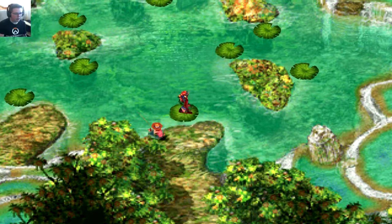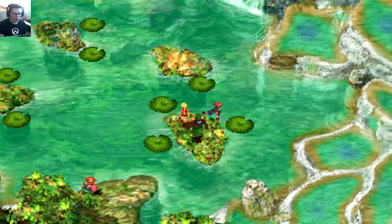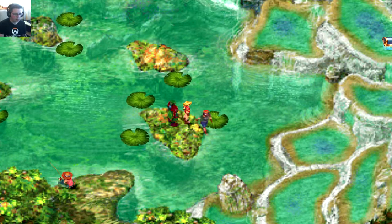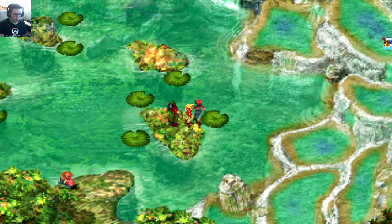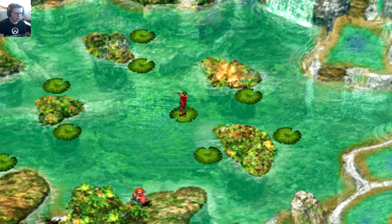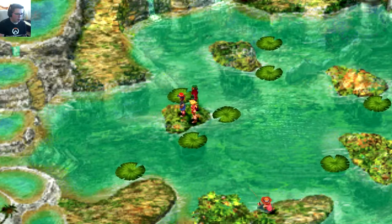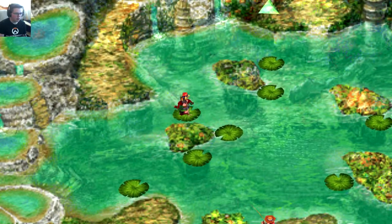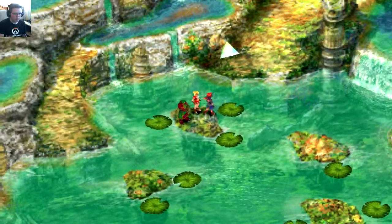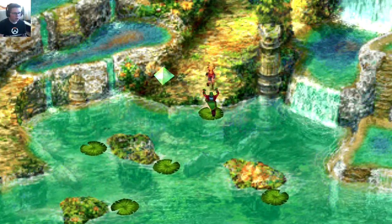We travel around this island on lily pads — they basically all go to different places. This one takes us over to the right. I want to grab that chest but couldn't get on it. Then we hop on another pad over here, and another one over there. The water dragon should be just right up ahead.